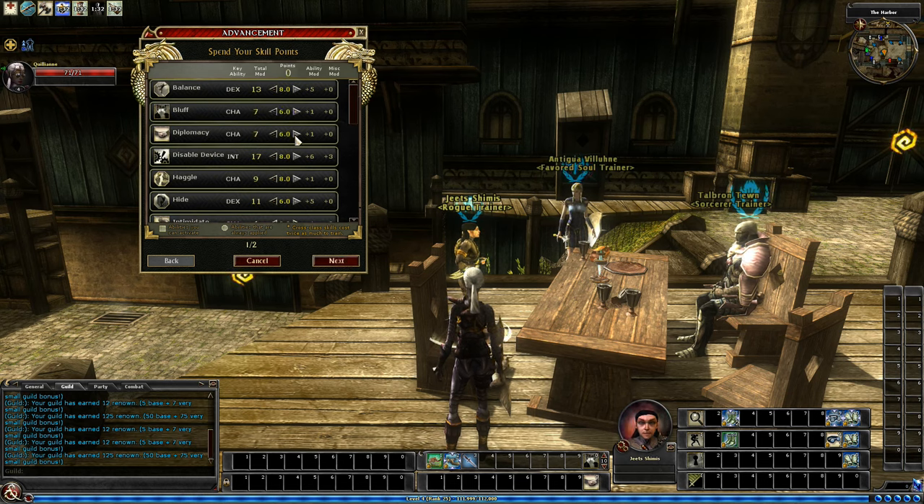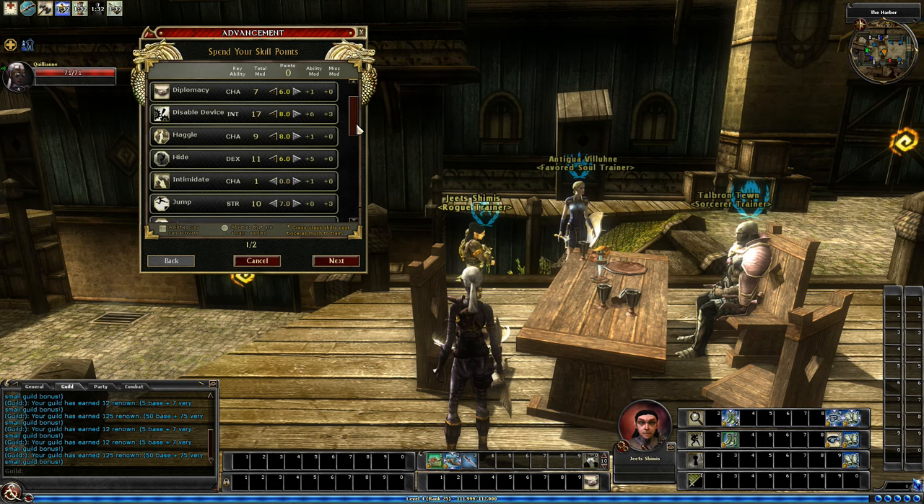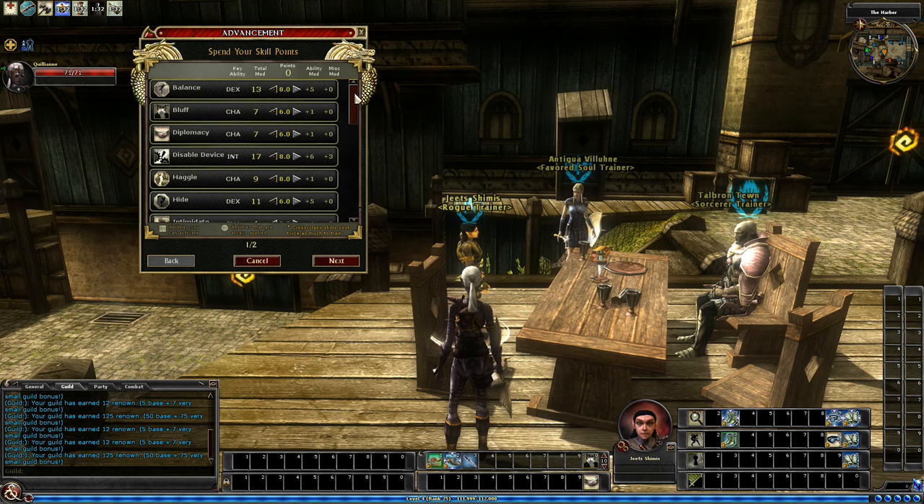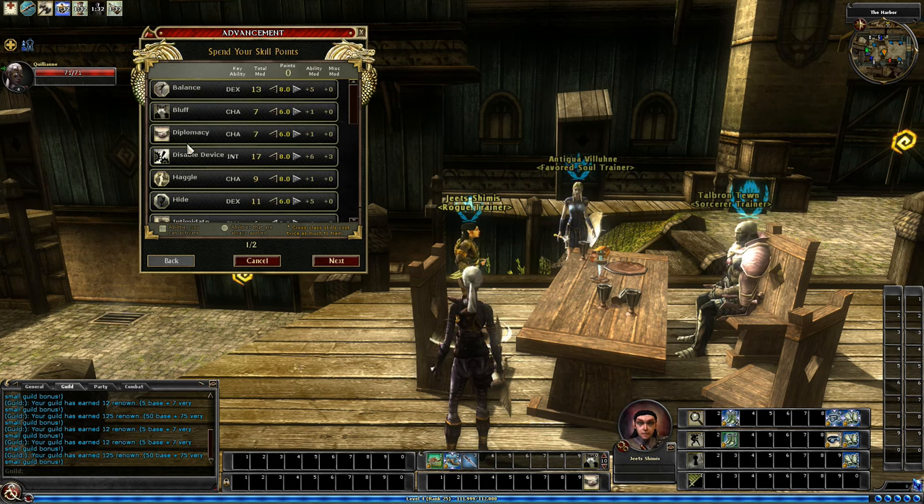I think I'm going to go ahead and just put a point into Bluff and Diplomacy. I was putting some points also into Swim, but that's now zero — there's not enough swimming in the game. But Bluff and Diplomacy might be useful. So let's go to next.